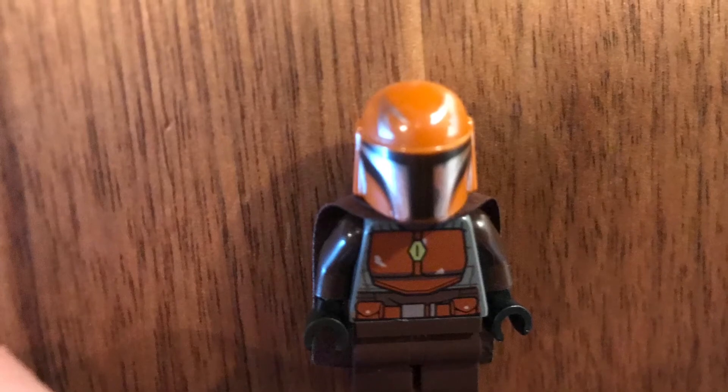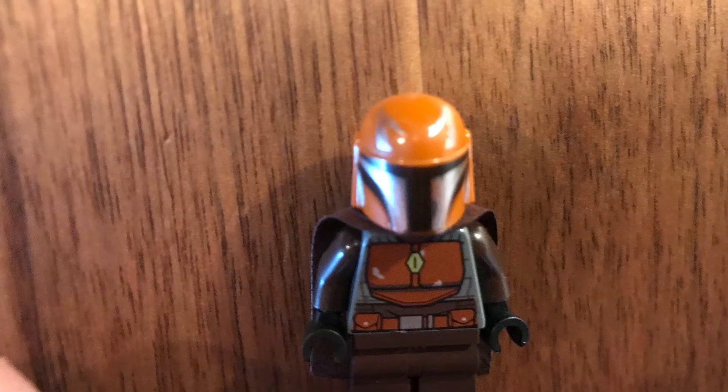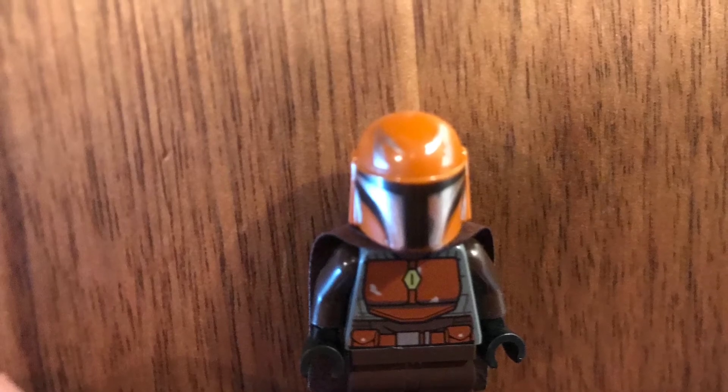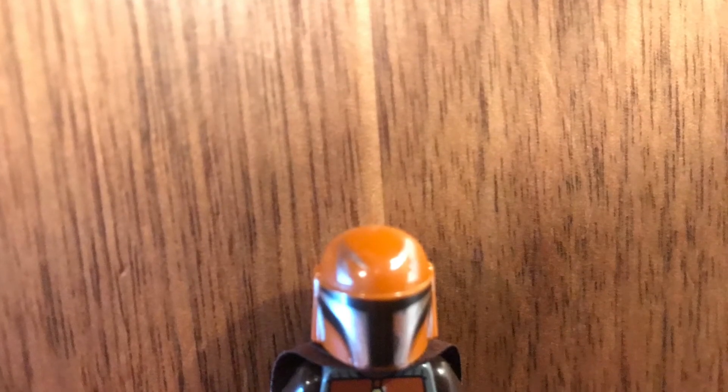Last but definitely not least, we have this brown Mandalorian. The reason I saved this for last is because it had the coolest symbol yet — Jaig Eyes. Do you see those little eye-kind-of things on his helmet? Those are actually Jaig Eyes. It's actually a long Mandalorian word but it's shortened down to Jaig Eyes. It's a symbol of honor given to any Mandalorian, clone, or anything that is worthy of it — like Captain Rex has them, and Recon Commander Phil has them. I saved that one for last because I thought it was the coolest.